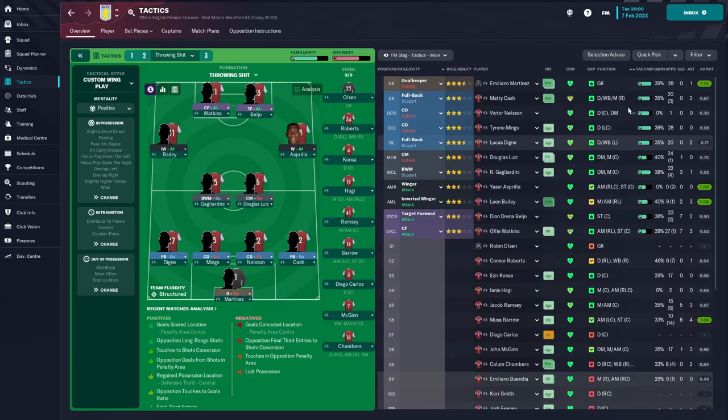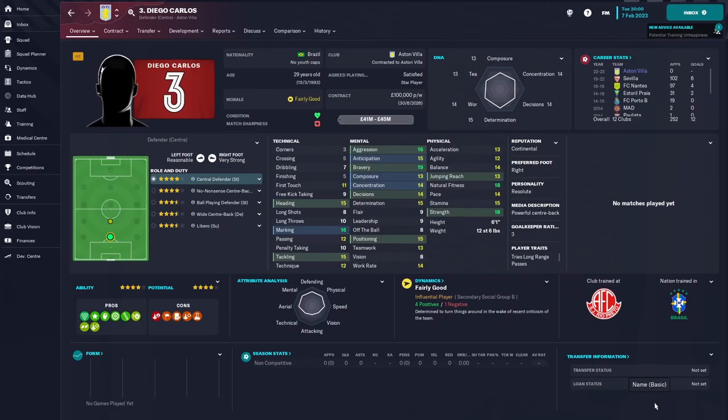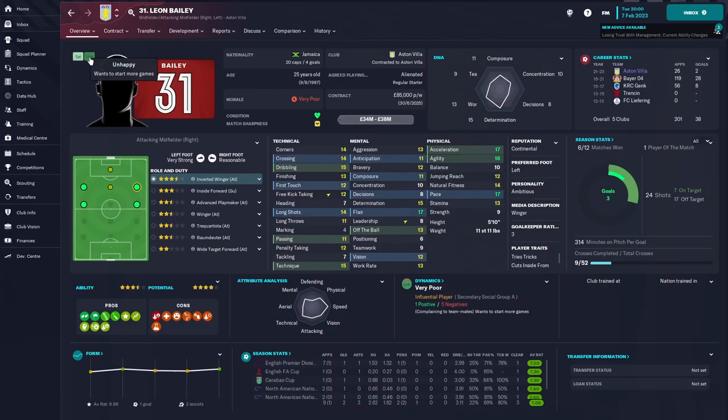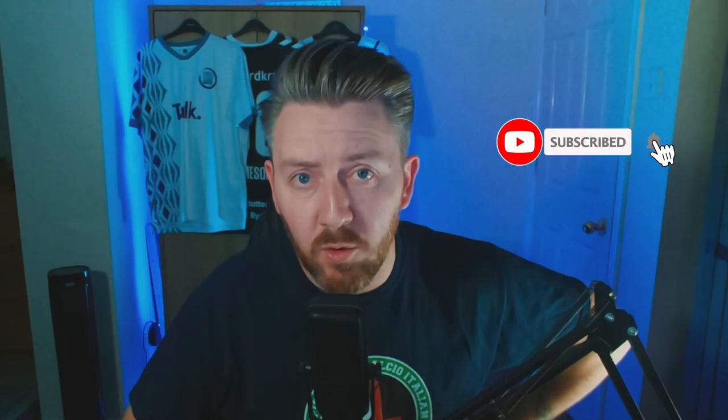Tactically, we've switched to a 4-2-4 for today's game against Brentford. We figured that as they're sat in the relegation zone, we need to play off the front foot and force the issue. Diego Carlos is being eased back into the side after missing all season through injury. John McGinn returns after two months out with a hamstring injury so he's on the bench. The skin we're using is the Kuduro skin — link in the description below.